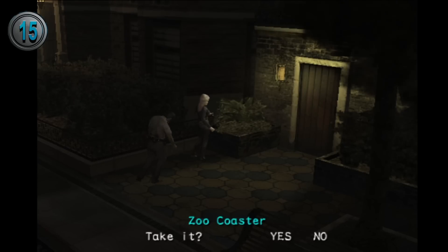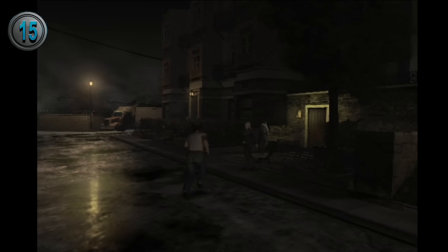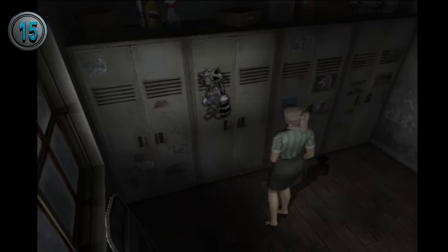Cindy absolutely loves the Raccoon Zoo mascot, Mr. Raccoon, constantly referring to him as cute, adorable, and darling, and she has several SP items related to him. She also has a picture of him on her work locker at Jay's bar.